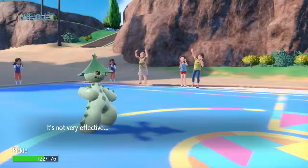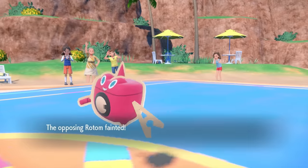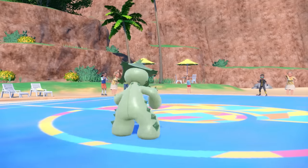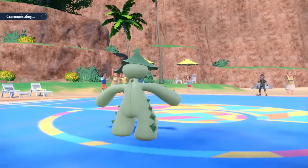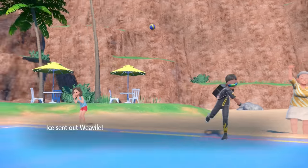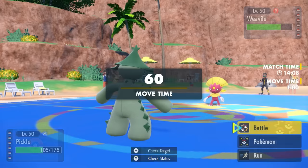They actually end up going for Thunderbolt as their only method of damage here. I really expected something like a Will-O-Wisp, but I'm able to capitalize on this opportunity and finish it off with the Fell Stinger. Not only does it take it out, but it's going to give us a drastic raise to our physical attack, bringing us up to plus five. A Will-O-Wisp would have been bad, but honestly at plus five I was willing to take it anyway.